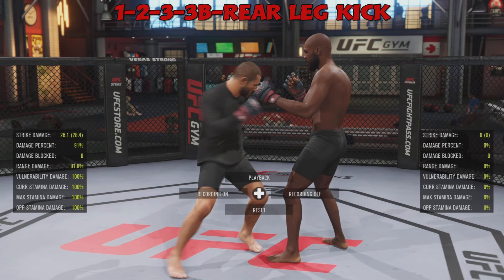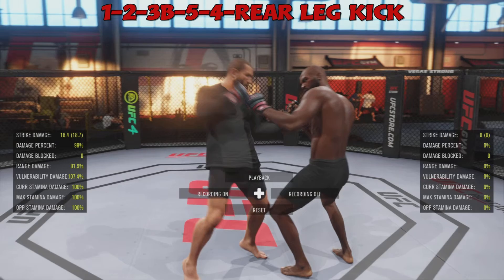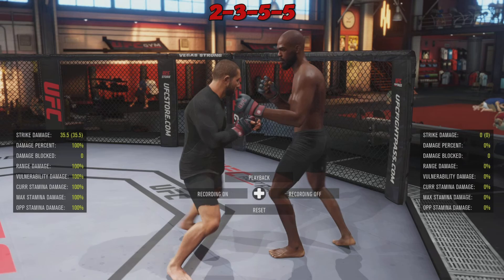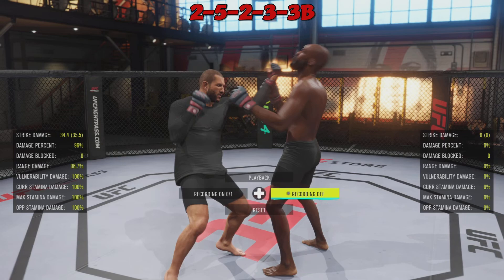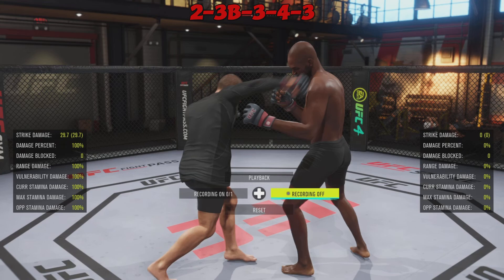The jab, cross, lead body hook, lead uppercut, rear hook, and rear leg kick — disgusting combination, can also be finished with a calf kick. Then you have the cross, lead hook, double lead uppercut — one of my favorite combinations to use with Saki. Then the cross, lead uppercut, rear hook, lead hook — I do think level five boxing usually has access to that. Cross, lead hook, and lead hook to the body — disgusting combination.